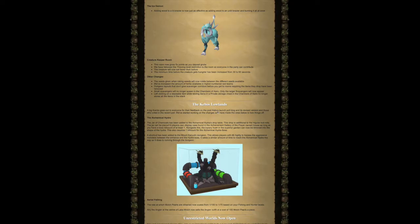Other changes: The seeds given when raking weeds will now rotate between the different seeds available. We've increased the amount of herbs available in higher numbered raid teams. Dungeon layouts that don't give scavenger corridors before you get to the rooms requiring the items they drop have been removed. Small scavengers will no longer spawn in the Chambers of Zarek — only the larger scavengers will now appear. Left-clicking on a stackable item while storing items in a private storage chest in the Chambers of Zarek no longer stores all the items in the stack.